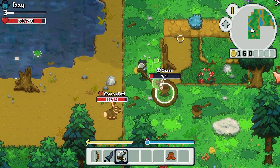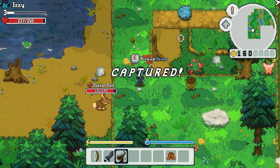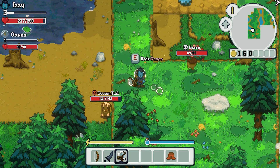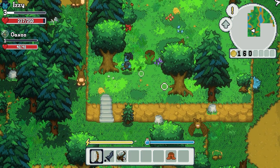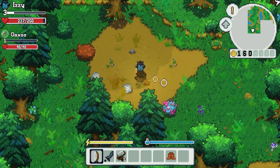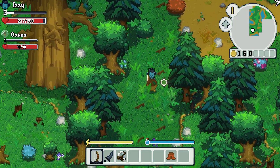Wildaria is available right now as a free pre-alpha demo on Steam. Try it out, break things, send your feedback in the Discord. And if you want to support the game, hit that wishlist button on Steam — it really helps indie games like this one get discovered. More devlogs are on the way, so subscribe if you want to see what happens next.